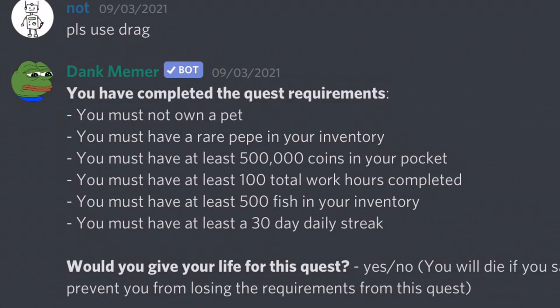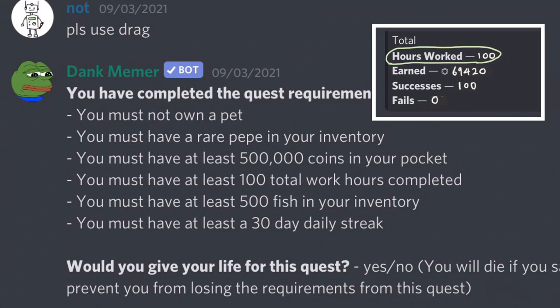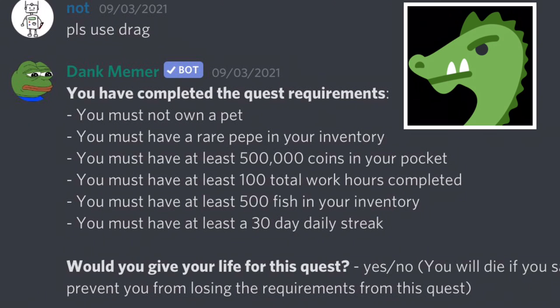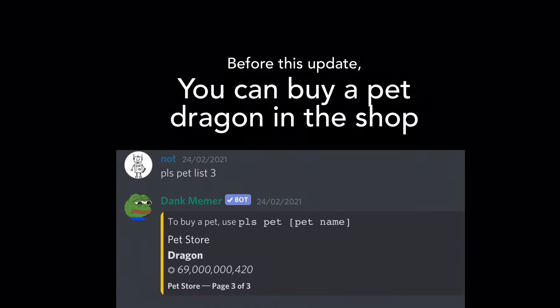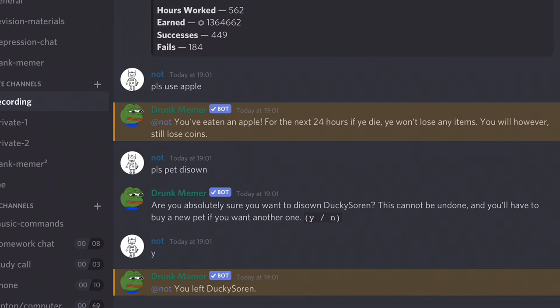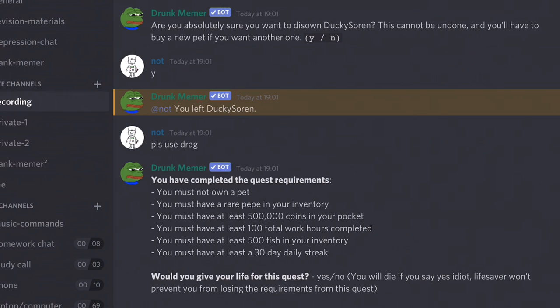In conclusion, the current requirements to acquire the Dragon are: 500,000 coins in your wallet, 500 fish, 100 total work hours, a 30-day daily streak, 1 rare PP in your inventory, 1 Dragon, and no pets owned. Before the March 2021 update, you could buy a pet Dragon for 69,420,000 coins in the pet shop. So try your best to finish the quest before it is too late.